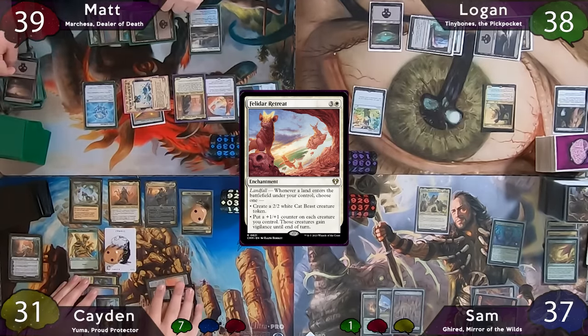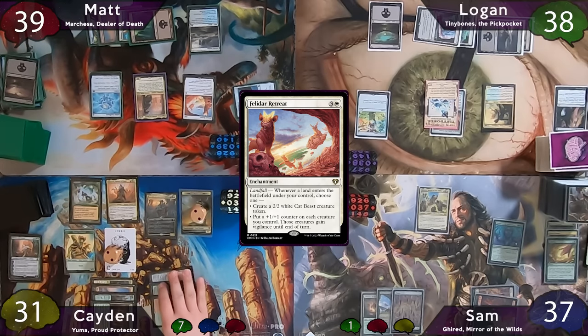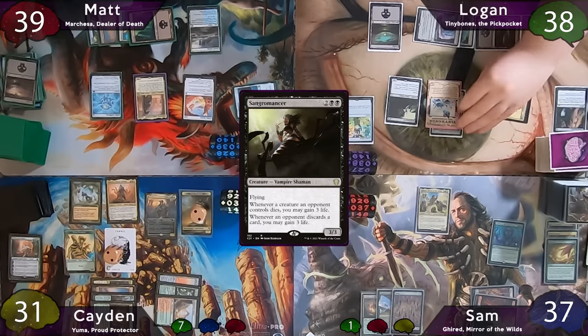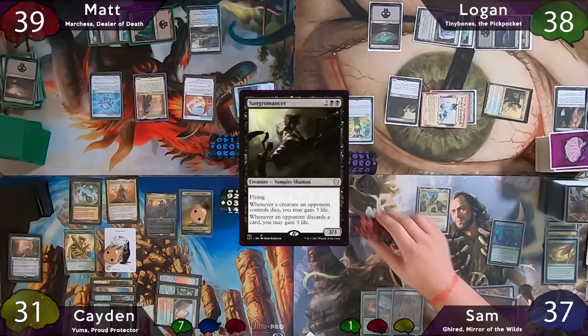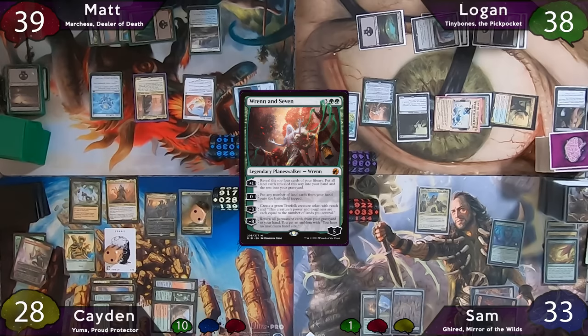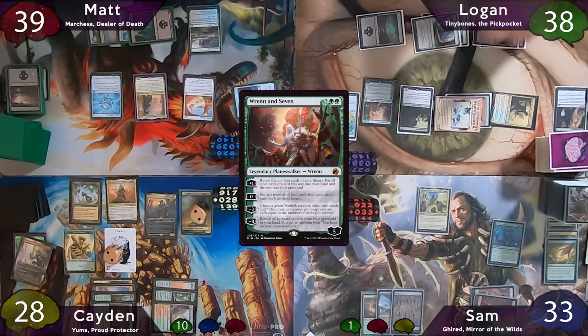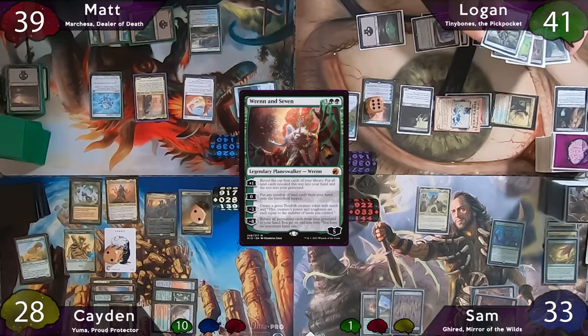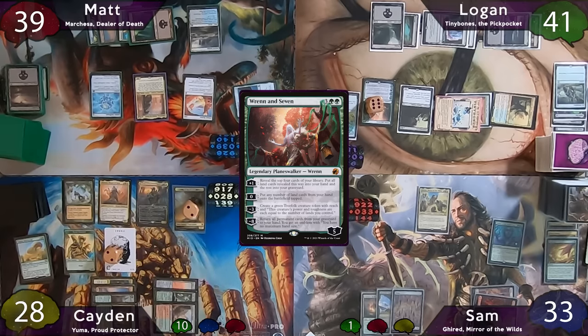Matt passes the turn, discards a Swamp on cleanup, and Logan gets Tiny Bones back. Logan starts his turn with a Sangromancer, moves to combat, swings Mina and Den at Sam and Tiny Bones at Caden — both just take the damage. The Tiny Bones trigger untaps Logan's lands. Caden discards Colossal Rattleworm, and Logan gains 3 life from Sangromancer. Logan then casts Ren and Seven, upticks it, and finds only one Swamp — Grim Hireling, Waste Nine, and Jet Medallion go to the graveyard. He plays that Swamp and passes to Sam, who starts with a Spire Garden.